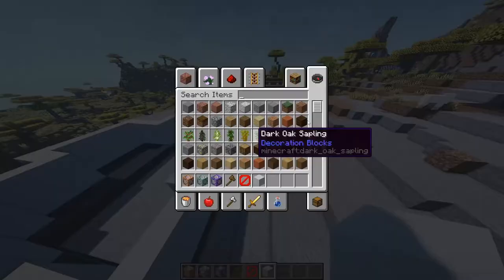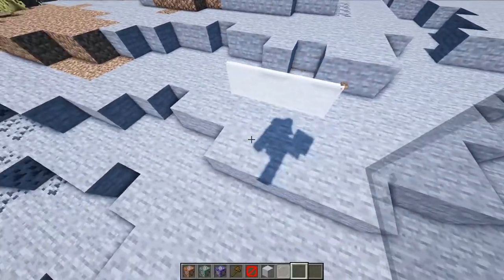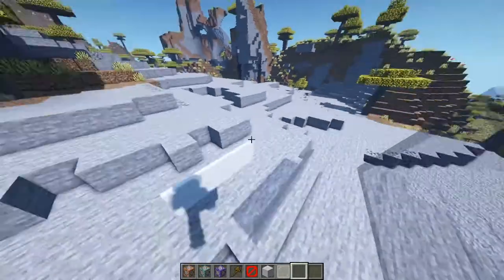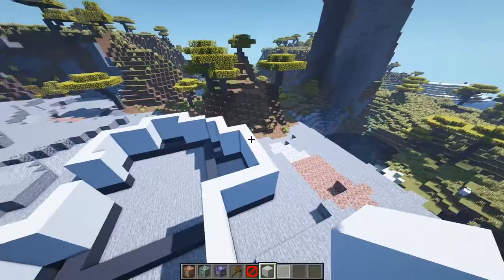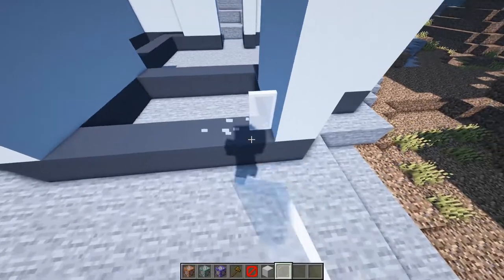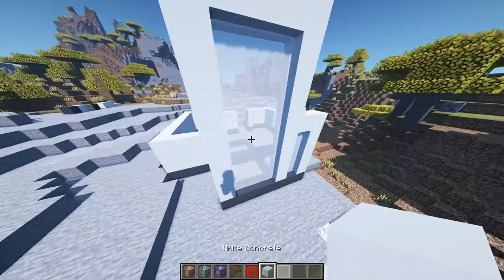The next step is windows. Modern houses have a lot of windows and they're mostly pretty big. I like glass panes better than glass most of the time because they just look more modern, and these two colors fit the dark and white concretes. On the back I just added two windows like this since that's where the sun shines from. Now let's move on to the sides and front.